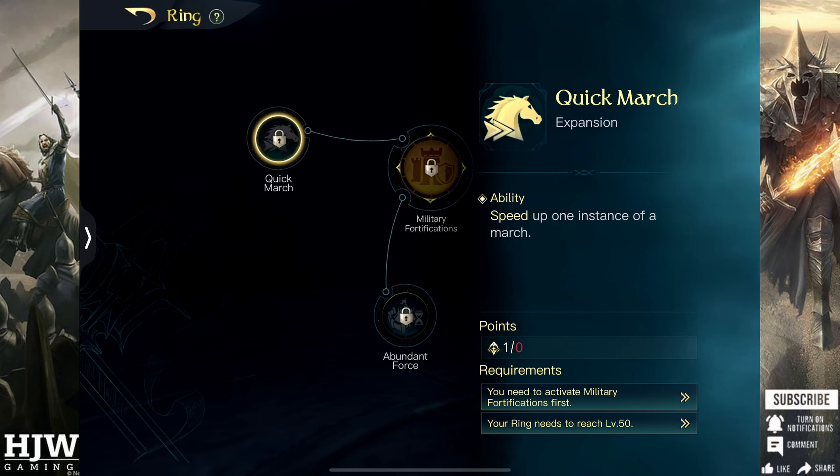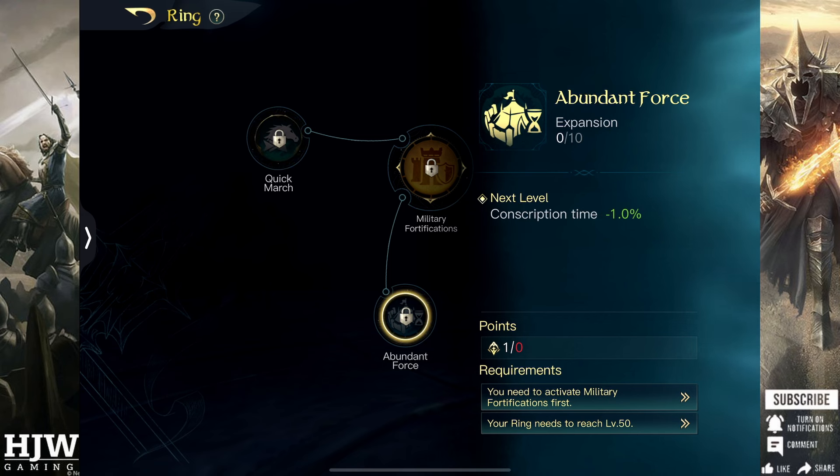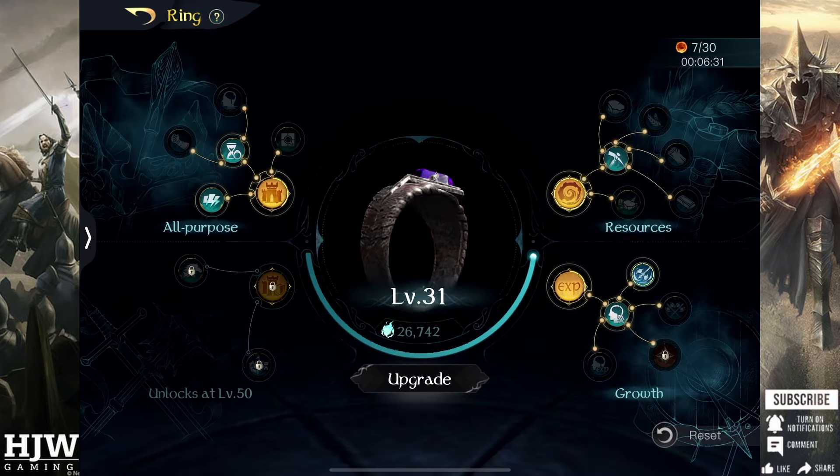Abundant Force however is a brilliant skill, particularly once you're at ring level 50 and likely in PvP combat. If you can get to ring level 50 sooner than your opponents, Abundant Force gives you a massive advantage — if you can conscript your troops 10% quicker than they can, you can get yours back sooner after fights and that is obviously a massive advantage, so this is a very strong skill.